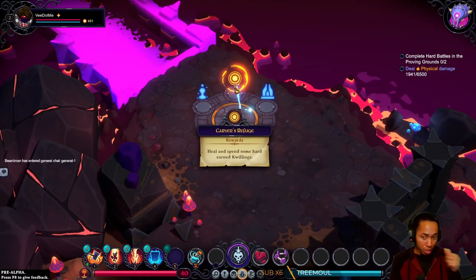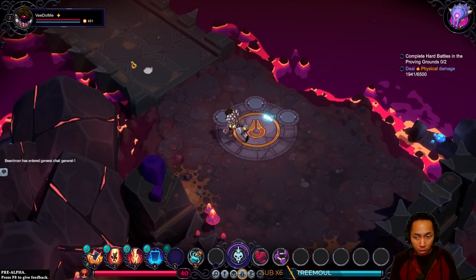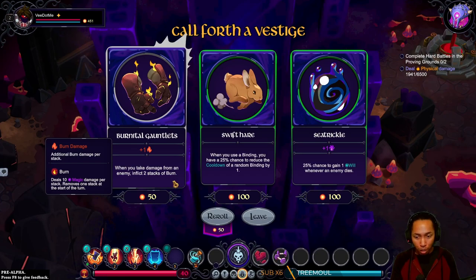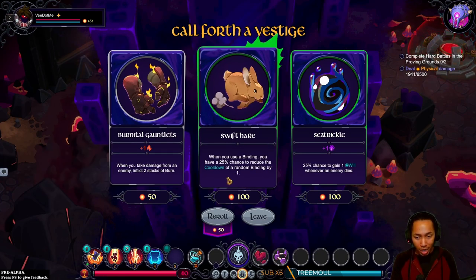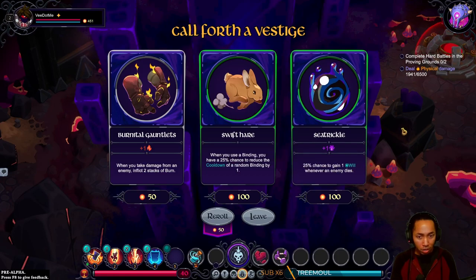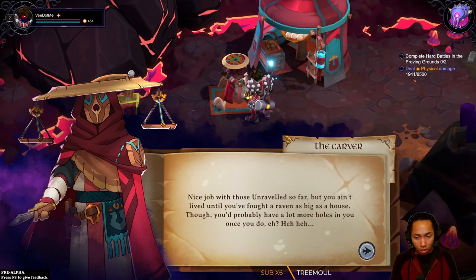We have not done this place yet — Store of Value. Call for the vestige: when you take damage, inflict burn. When you use an attack, 25% chance to reduce the cooldown of another attack. Gain AP. Gain AP whenever a monster dies — that could be really good. Nice job with those Unravels so far, but you ain't live until you fought a raven as big as a house.